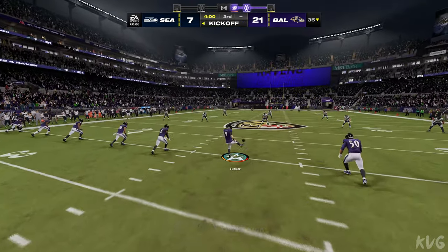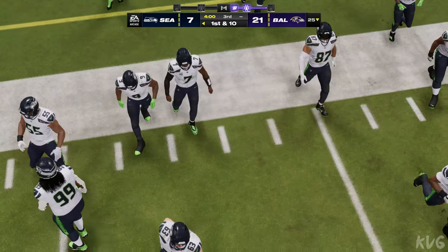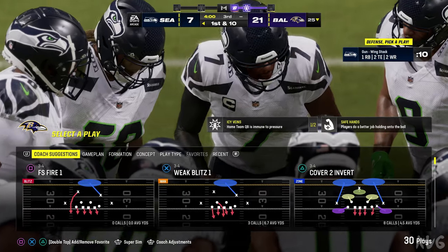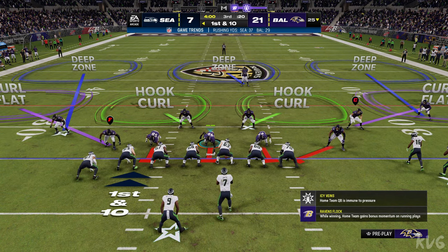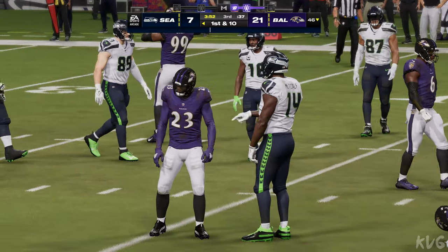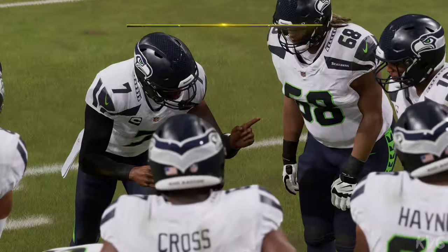The Seahawks are trailing but will have possession first as we resume action in the third quarter — it's a touchback. Charles, it'll be interesting to see what adjustments this offense made in the locker room. Virtually nothing in the ground attack either, so certainly something has to change here in quarter three. The running game struggled; they've got to re-energize that ground game. And certainly no settling into the drive — they came right out and attacked the middle of the field for a big gainer and a first down.